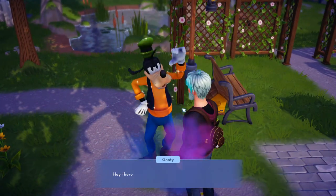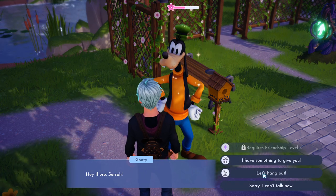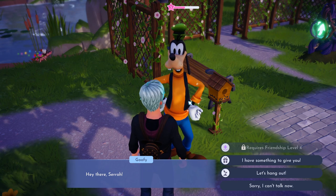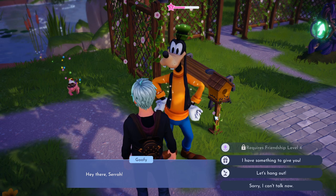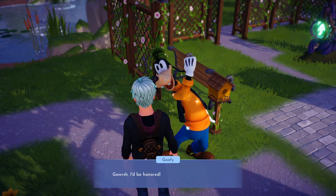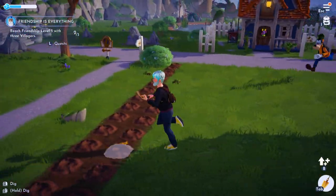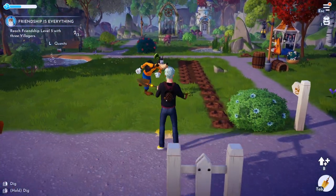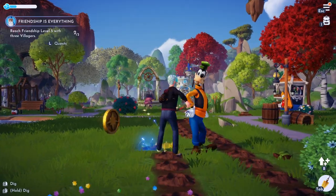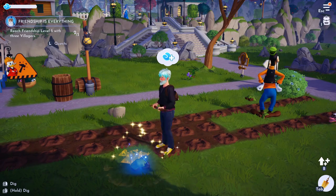Every time you befriend a character — I have Goofy over here — you can actually make him follow you. I'm going to go up to him and have him follow me by saying 'Let's hang out.' As you see on this icon, I selected the gardening skill perk for him, so every time I do some gardening I want to take him with me. It's going to increase his level and give me extra items whenever I harvest. You can hold Space, or A on Xbox, and as you see above his head he's actually getting friendship points right now.